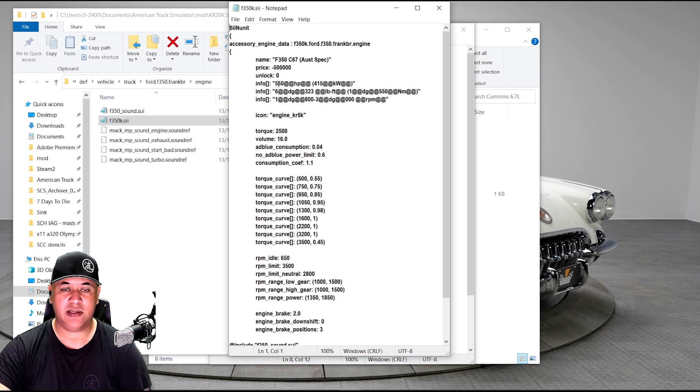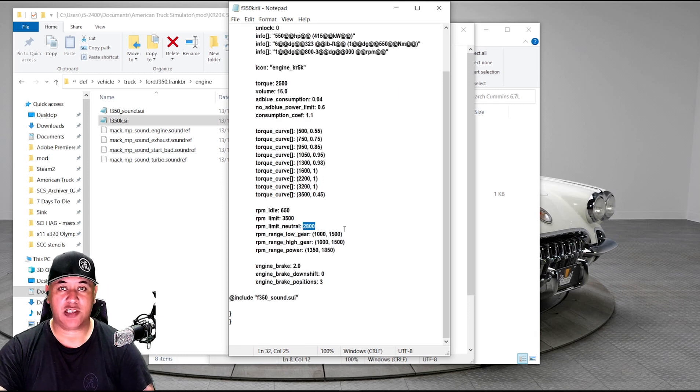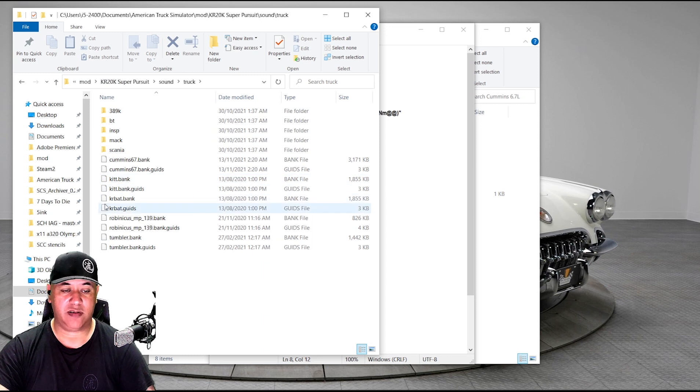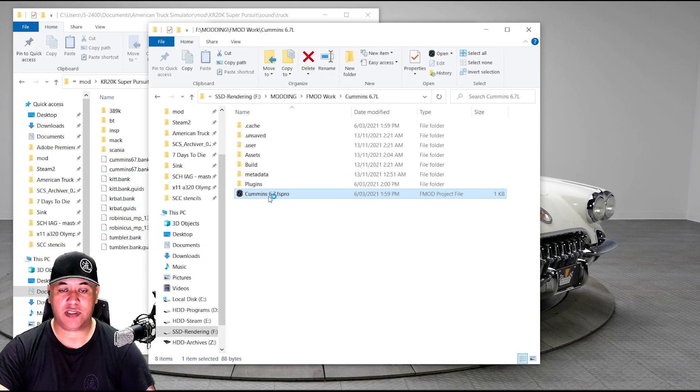I've made it a slightly gruntier engine because I want to do a bit of heavy hauling with this baby and see what it can do. Volume's up a bit so I've got that real grunting noise. Torque is pretty much the same — I've matched this to the FMOD file that I've made for the sound for this engine. It's just a sound file along with my Knight Rider and other engine types.